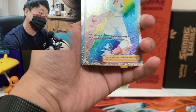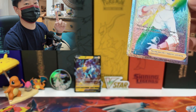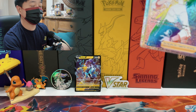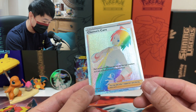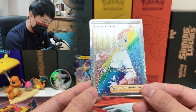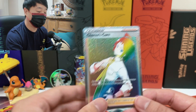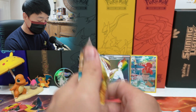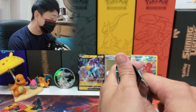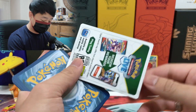And there we go — we got a rainbow rare character card! Sharon's Care. What I really want is Selene or Marnie, but I'm not gonna say no to a character art. The texture of this set is different — the character pops out so much. Our first rainbow rare from the set! And the pack art was Charizard again. You know what's even better? This card is called Sharon's Care — the set cares about me, it's not a one-way street!